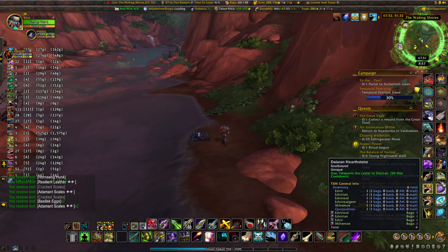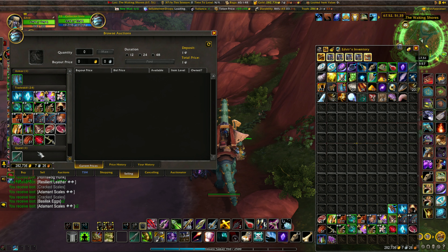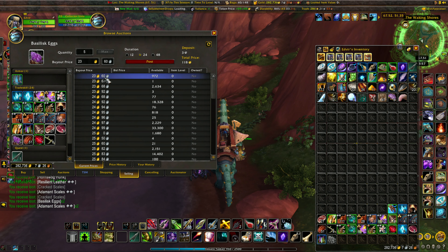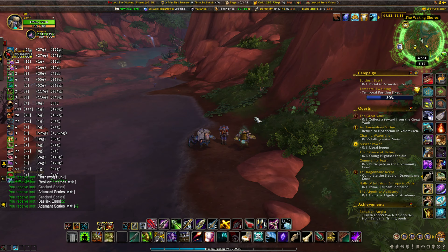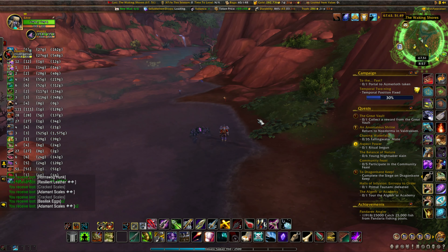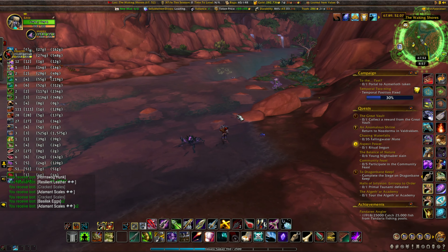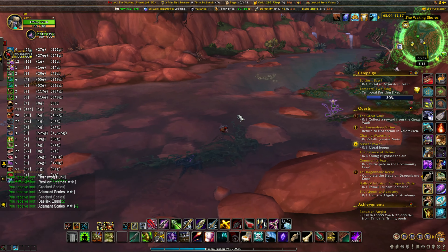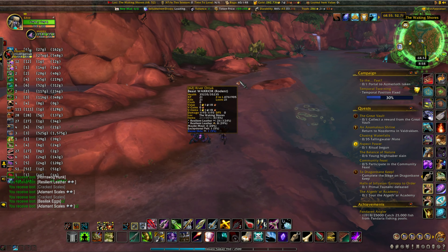At the time of recording this video, you can see basilisk eggs are selling for 23 gold each. The hornswog hunks are selling for 24 gold. It's not something amazing, but you use the basilisk eggs for making blubbery muffins — which are also used in something else. The muffins, last time I looked, were only going for 30 gold. So if you're trying to buy the eggs off the auction house, it really cuts deeply into your profits.